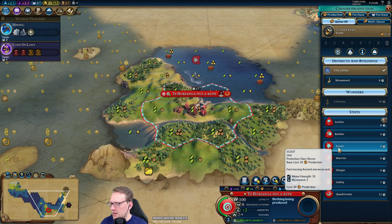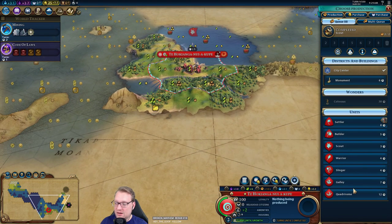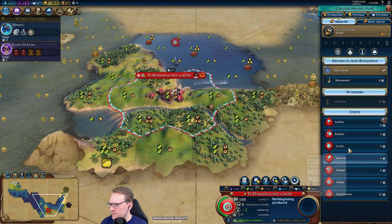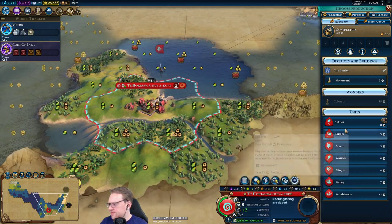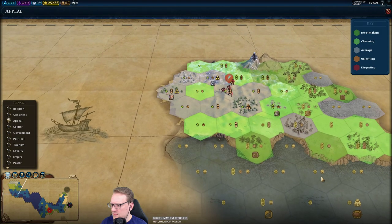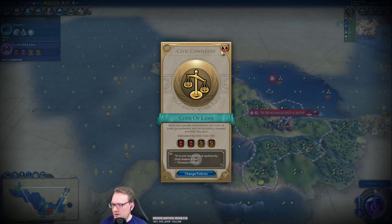The galleys don't get the extra movement, but what the galley does is give me era score, and it would probably be the first ship, right? So there's something to be said for that. Capital should be good for a while — good tiles, refined tiles anyhow. Alright, let's go with settlers. Let's get a fast settler going.